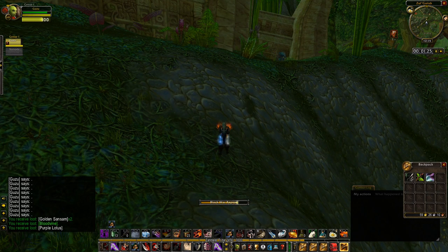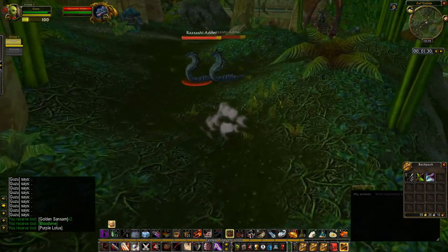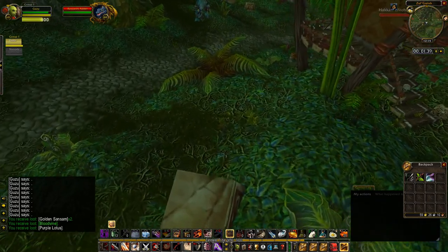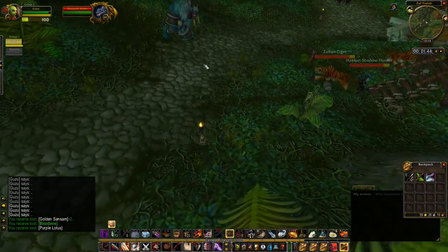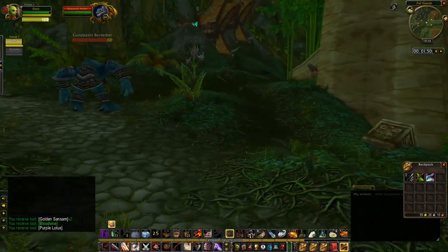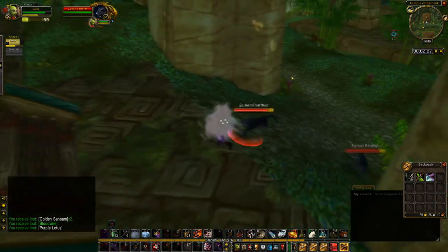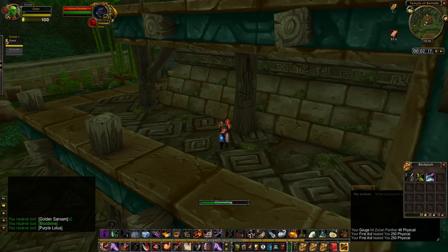You also need to be wary about the bats in Zul'Gurub. The bats all have increased movement speed and stealth detection, so if you see a pack of mobs with some bats in it you want to avoid them as much as you can. The next place we're going to is the Temple of Bethek — the panther temple — and there are a few nodes around the temple we want to pick up, notably the ones on the side and one in the back.